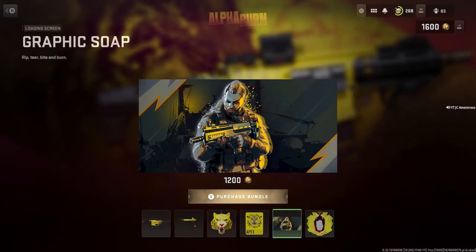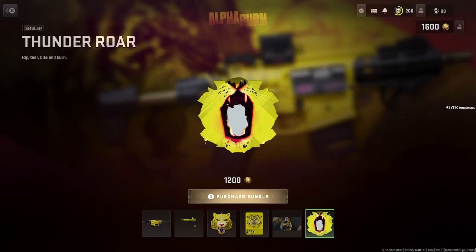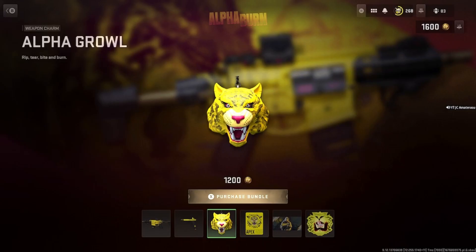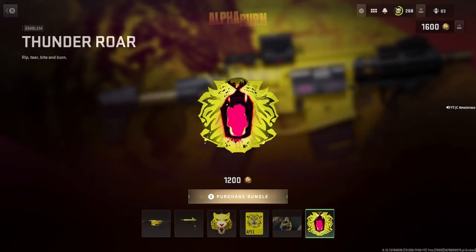Graphic Soap — okay, loading screen. They should have made that at least a Tiger theme to match everything else. We got the Thunder Roar. Tigers — the lion's pissed off right there. Literally. What is this, a Tiger? Oh, see, this is a Tiger. But this is a lion — that's a Tiger too.